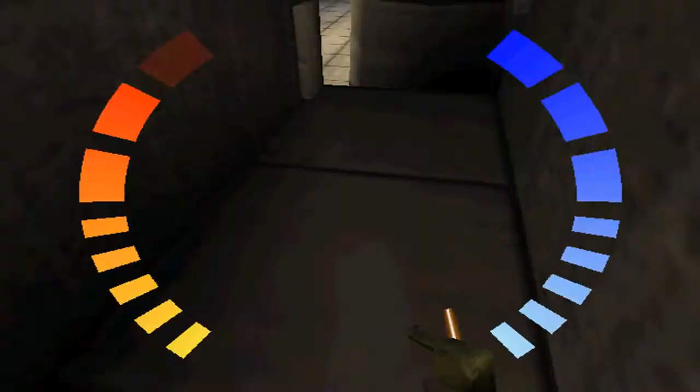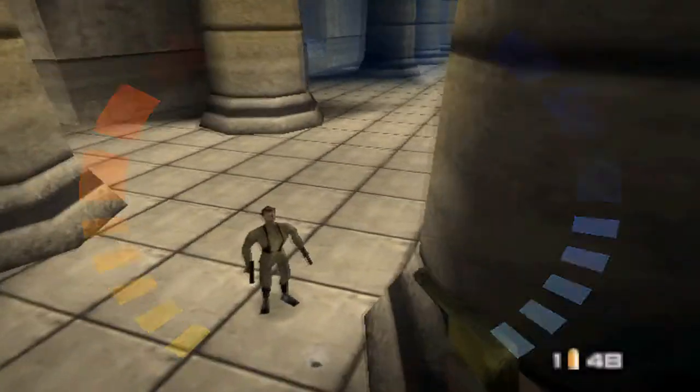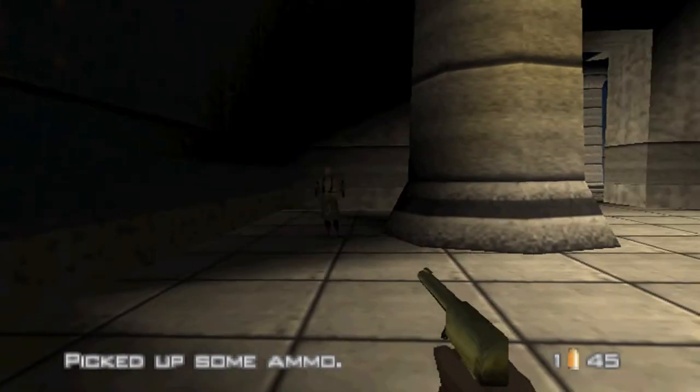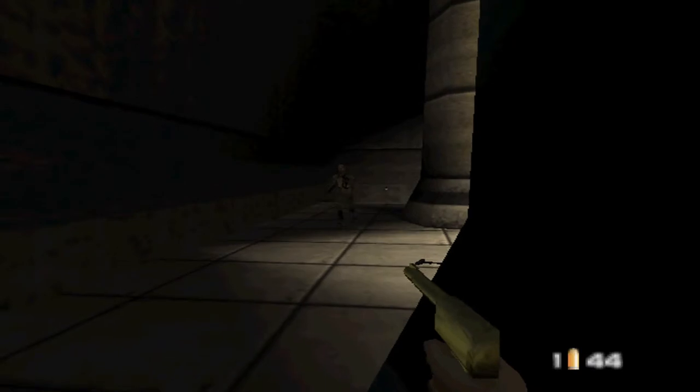Oh shit — they shoot through the floor? How the hell is he doing that? Another glitch in the game? Whatever. That's what I like about this Golden Gun — it's a one shot kill, if you can aim right, that is.